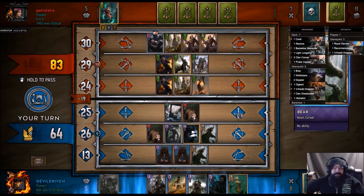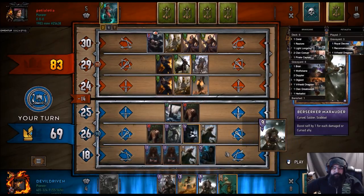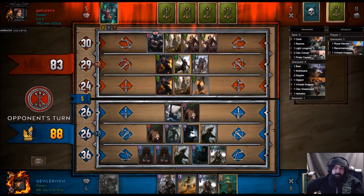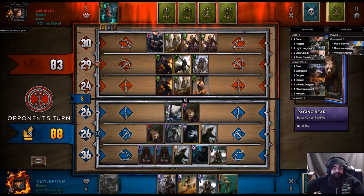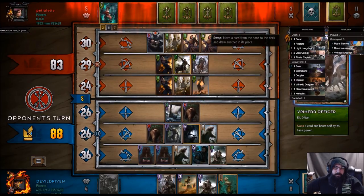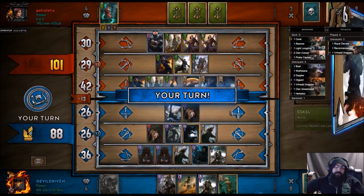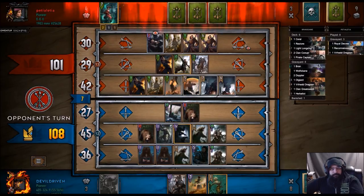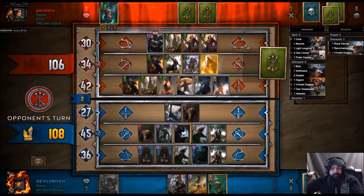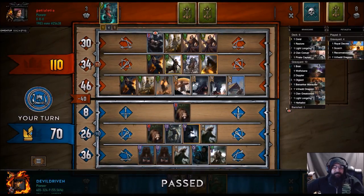Man, we'd be so good if we had a boat in our graveyard right now. Let's play skull — we got another one coming. If he's got a scorch he's going to laugh all the way to the bank. Well, this will go up to 19 next turn. Who am I to kill — I lined up really good for him. We got the scorch out of him though, so we gotta pass unfortunately.